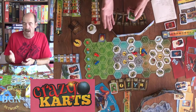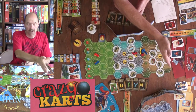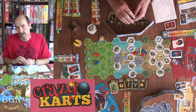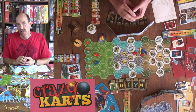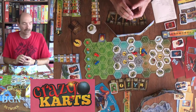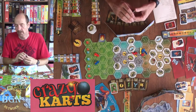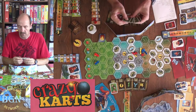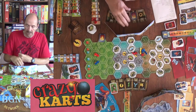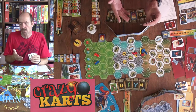If there's a tie, you break the tie by whoever's closest to the finish line. And if you have a tie again, then you break it with rock, paper, scissors. So that's initiative. And then that all happens simultaneously — initiative happens simultaneous, all the other ones happen in initiative order.